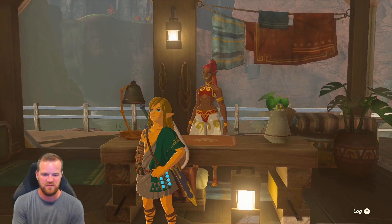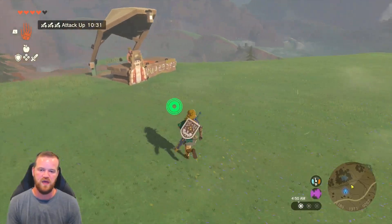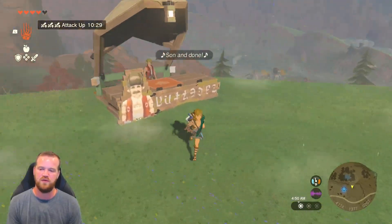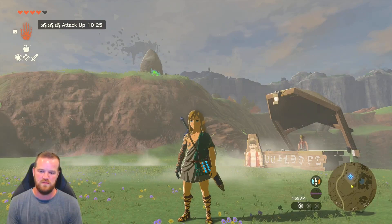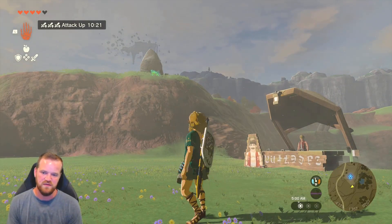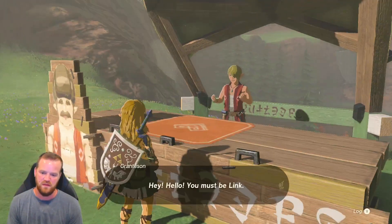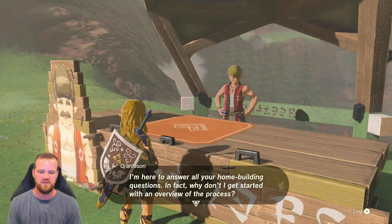What's nice is the plot is right by that shrine. You can climb here from the town or you can teleport. Using that shrine to teleport here, you can then talk to Granté and interact with him to build your house.